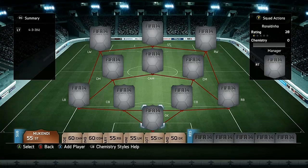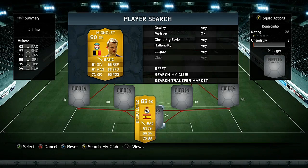This squad is in a 4-3-3 formation, and I got the idea from a subscriber who wanted me to build a squad around Draxler. Starting off with this squad, first in goal we have Simon Mignolet.